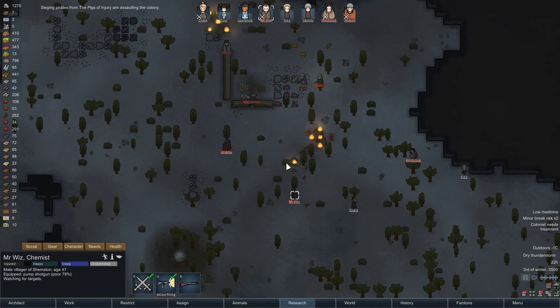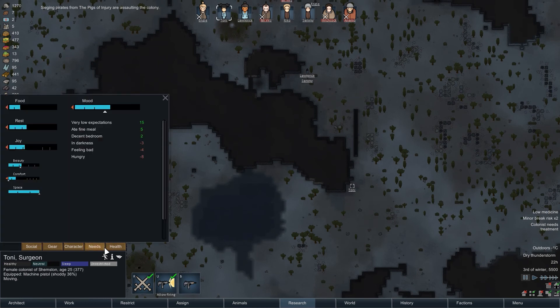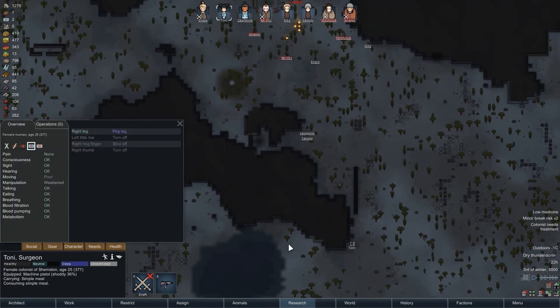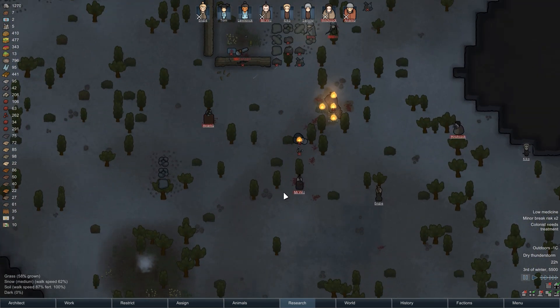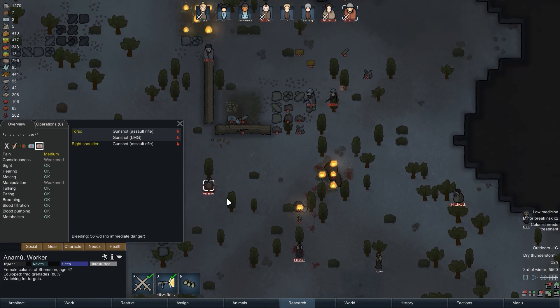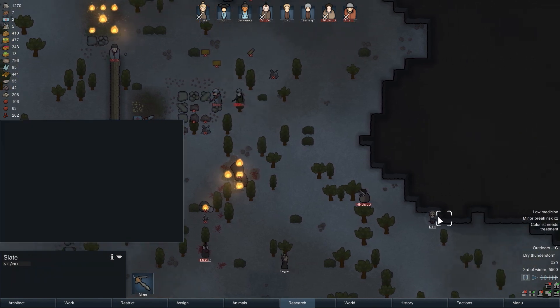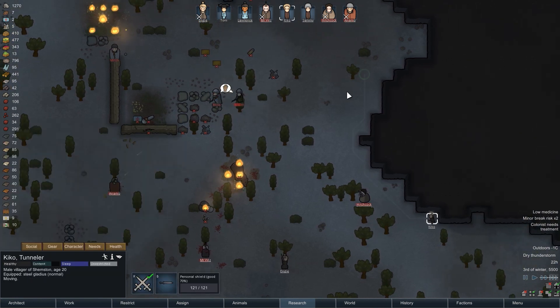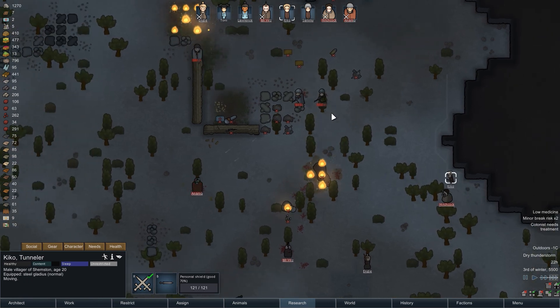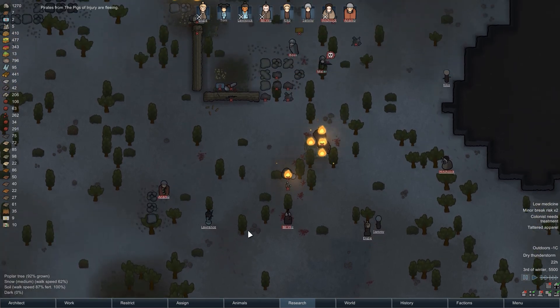We could do a strategic retreat back to base. I think the reason why Tony's taking so long is because he's got a peg leg, so I'm just going to undraft you because you're not going to get back in time. Anamu, how are you doing? A couple of shots here and there, but those grenades are just absolutely clutch in this situation. Fire at the man with the LMG. Anamu, I'm going to have you back up — I think you're going to get downed any time soon.